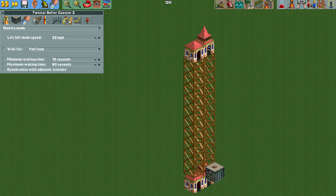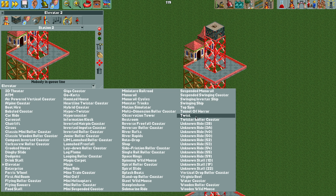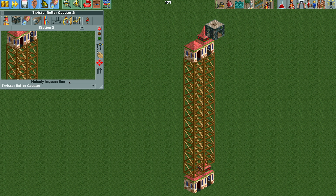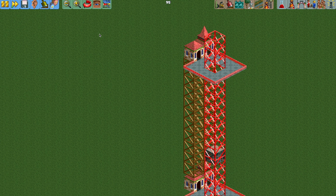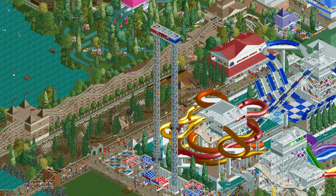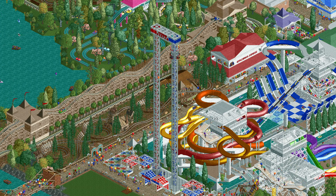If you speed it up faster — say 25 miles per hour — you can run into the problem where it overshoots the station and gets stuck at the top. To avoid this, either slow down the chain lift speed or turn off the chain lift on a few track pieces before the station. You can either build these rides with the chain lift turned on and then turn it off in the tile inspector for the invisible tile pieces, or build the ride normally and go into the tile inspector to turn the chain lift on for the visible track pieces.